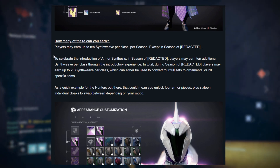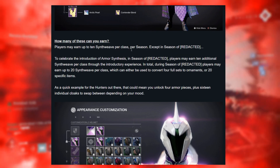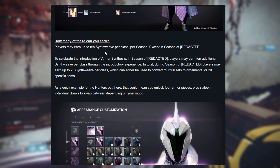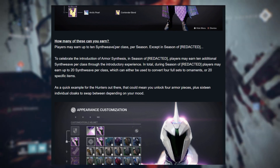There is going to be a restriction on how much we can earn per season. Players may earn up to 10 synthweave per class per season. As there are three classes in the game, we'll be able to have 30 synthweave per season, meaning we can convert 30 pieces into universal ornaments.